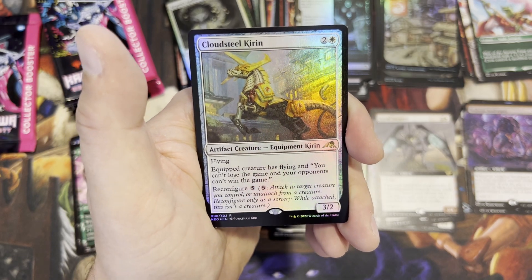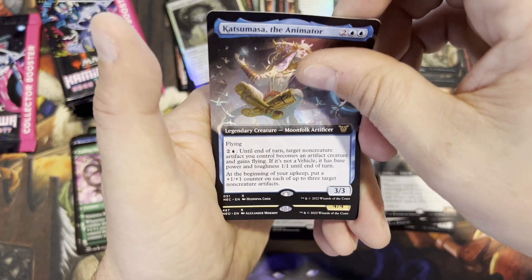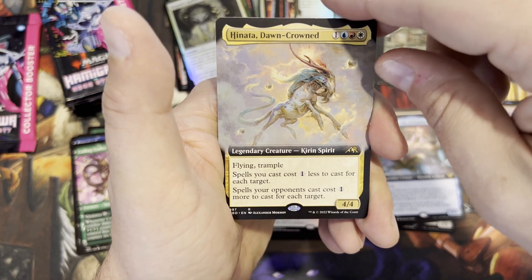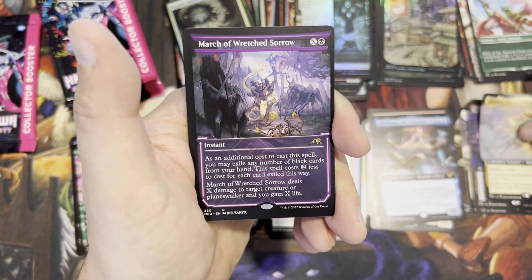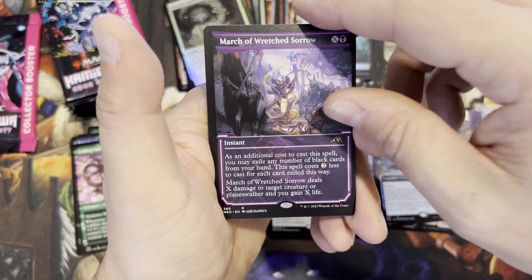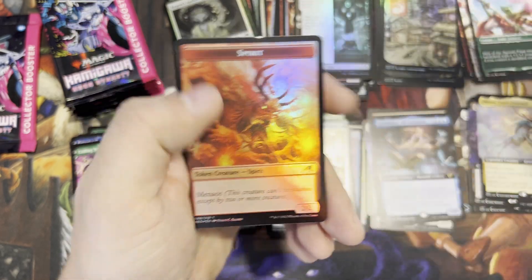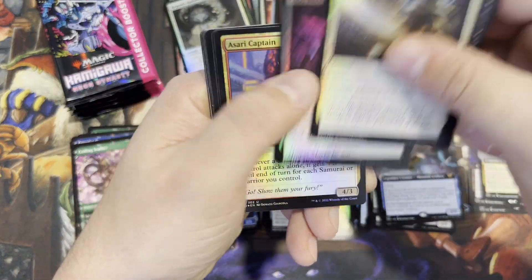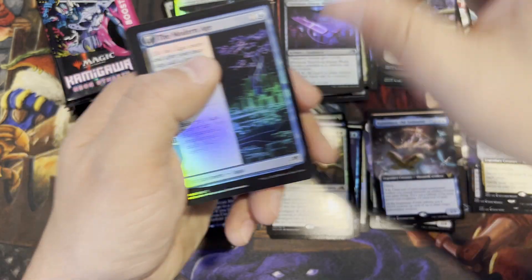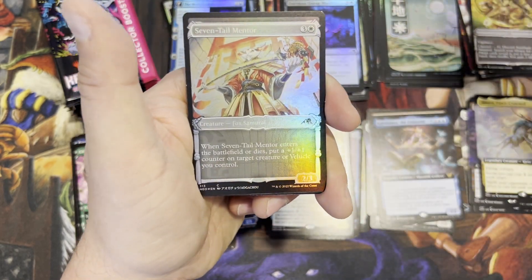Alright, here we go — the Cloudsteel Kirin. I'm opening six of these; I don't know how many I'm posting on the channel, but that's why you should definitely subscribe so you can watch more. Got a Hinata, Dawn-Crowned — Kirin spirit, a horse with a long tail. March of Wretched Sorrow. And Kami of Transience. And a token. Sorry, I know this is probably a little slow — I'm trying to read the cards, see what I got, and talk about it. About halfway done at nine minutes; let's try to go a little faster.